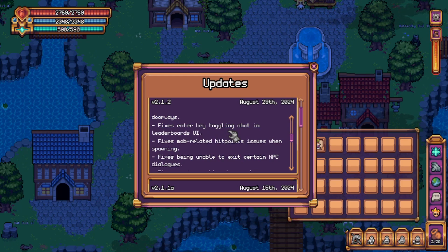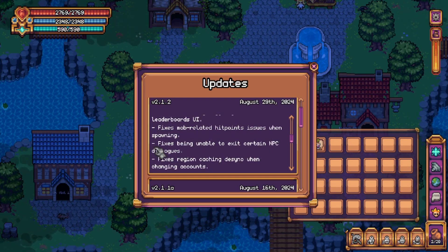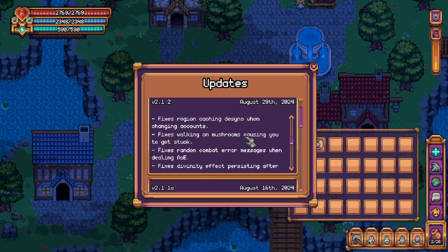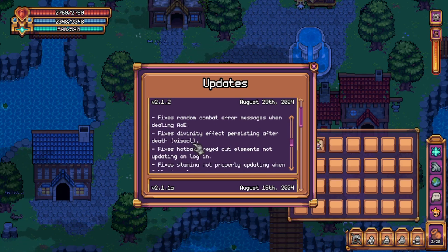Fixes mob related hit points issues when spawning — sometimes when you would teleport somewhere or log into the game the enemy's health bars would be visible. Fixes being unable to exit certain NPC dialogue. Fixes region caching desync when changing accounts. Fixes walking on mushrooms causing you to get stuck — imagine. Fixes random combat error messages when dealing AOE — your chat box would just fill with failed messages, it was not glory.